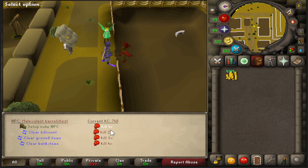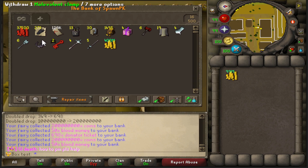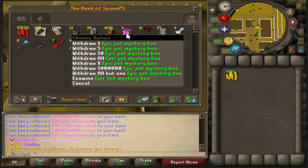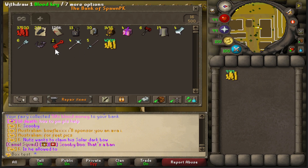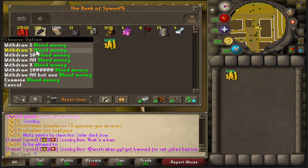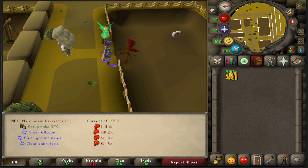Alright guys, let's get these last final kills in for the 750 mark. Did we get another clamp? No, we haven't got another clamp unfortunately. But so far we've gotten a lot of donator tickets, some pet boxes, a lot of the barrel chest weapons, some cannons, blood keys, and blood money. It's been making a lot of money. Let's find out what we can make on the last 250 kills - hopefully we get another clamp.